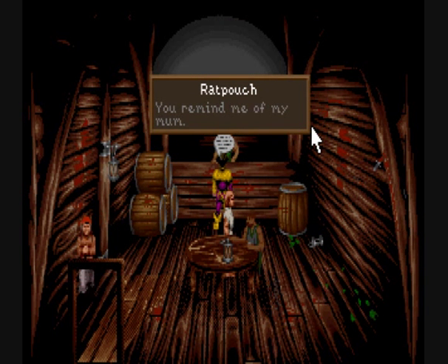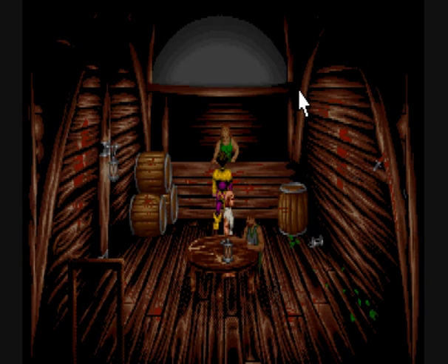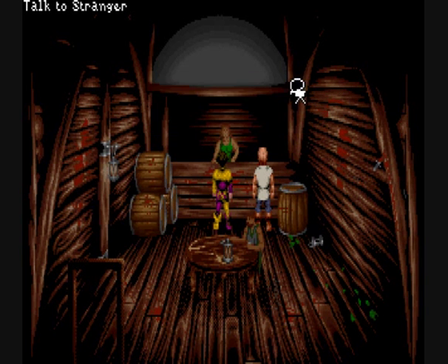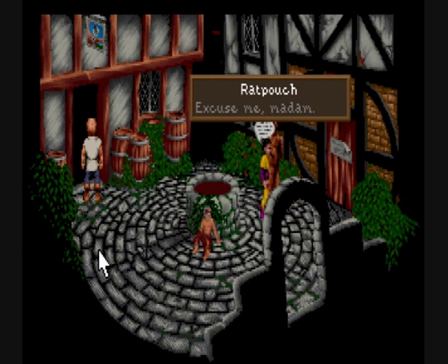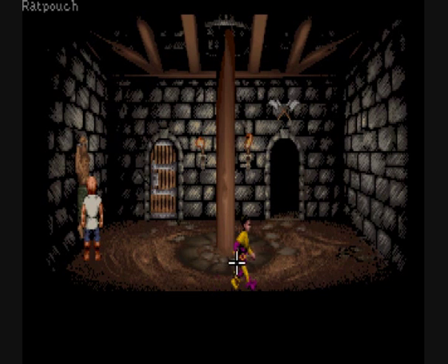Rat Pouch tells this barmaid that she reminds him of his mother. She says, do I know? Wait for it — yes, she was a woman too. Yeah, pretty lame. He's always calling people the wrong sex too — he calls that man a madam and he calls this woman a sir.